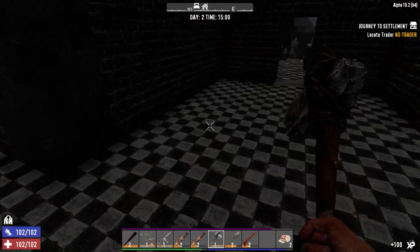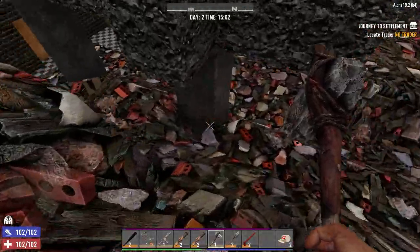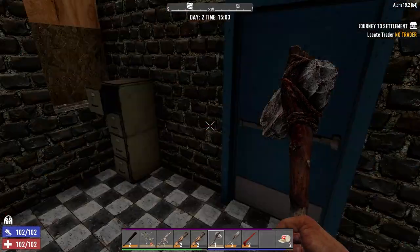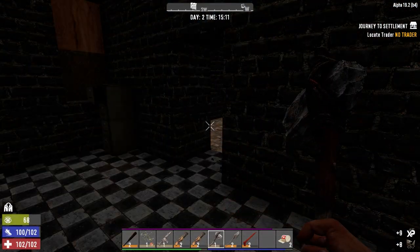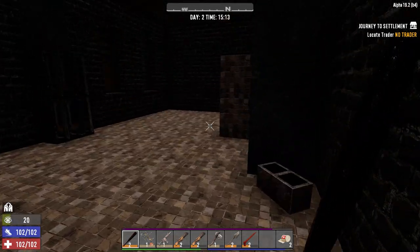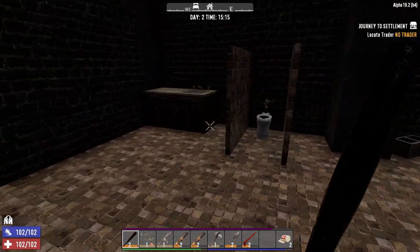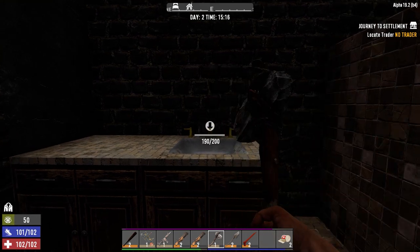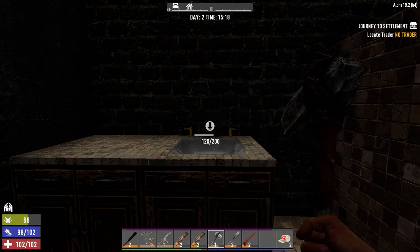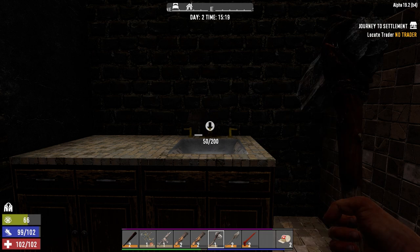Machine gunner one — one percent more damage. Small chance to mine rare gems and ores. We got one more room down here. I don't hear any sleepers, but that doesn't mean there's none in here. Looks like we're pretty quiet. Let's go ahead and break some stuff out here — we're going to take this faucet for the brass, start collecting brass so we can make ammunition later on in the game.